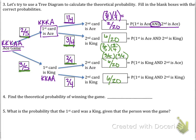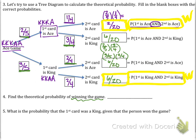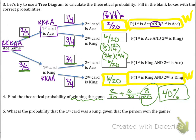What is the probability of winning the game? The game is a winner if you get ace and ace or king and king. Adding two-twentieths and six-twentieths gives eight-twentieths. So if you played the game many many times, there would be a 40 percent chance of winning.